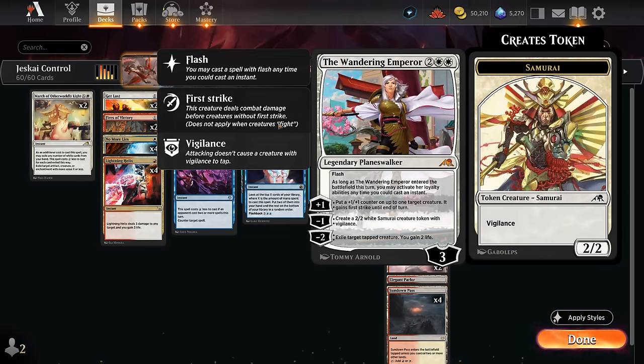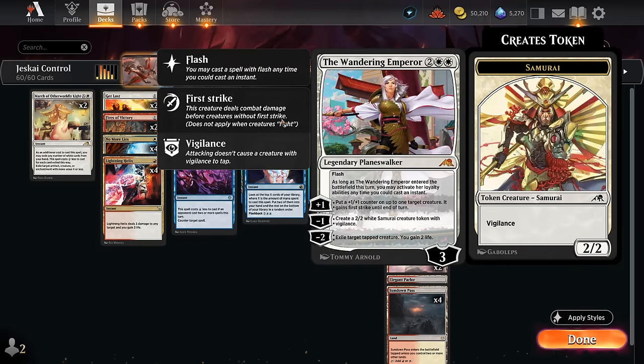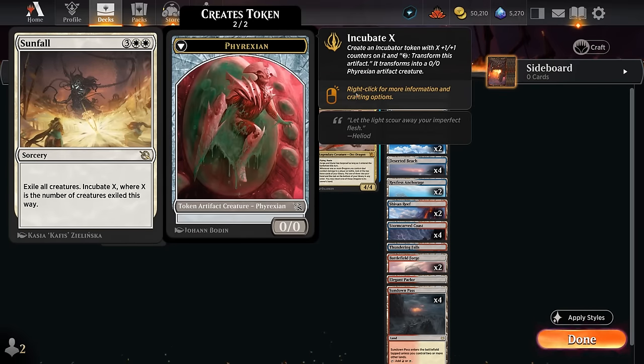At four mana we can also cast Wandering Emperor at instant speed, keeping the opponent guessing whether we have Deluge or Emperor — which can affect their decisions. This is another nice removal spell that can also apply pressure with samurai tokens. We've also got sweepers: Depopulate at four mana and Sunfall at five, which exiles creatures and can help close out the game with an incubator token.